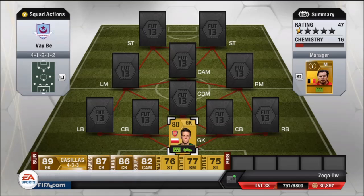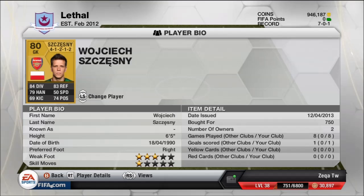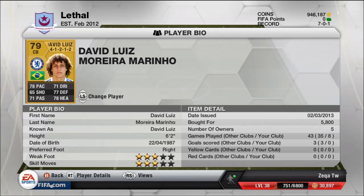This is a cheap squad. If you don't have enough coins, this is a really really good squad. You can buy a less expensive right back — you'll see who the right back is gonna be. Our goalie is Shezny and he has 84 diving, 79 handling, 83 reflexes and 74 positioning. He is 750 coins, 6'5". You can't go wrong with him — height always matters on a goalie. He's a great goalkeeper.